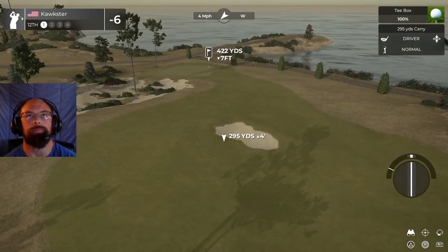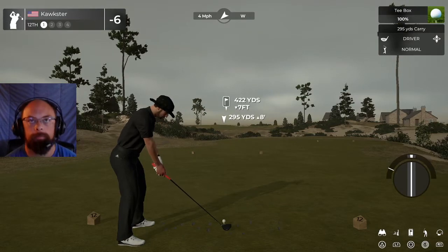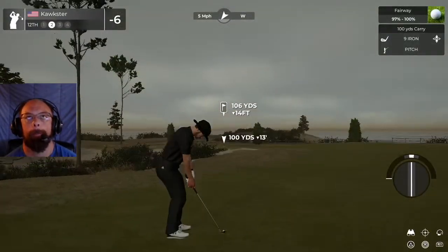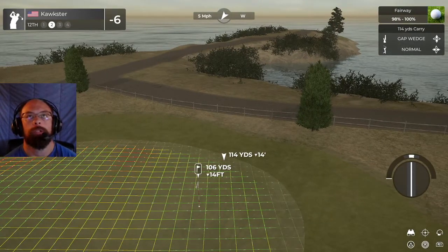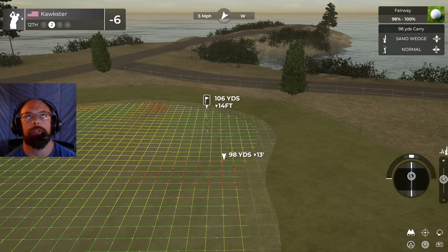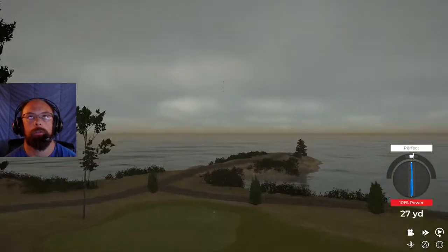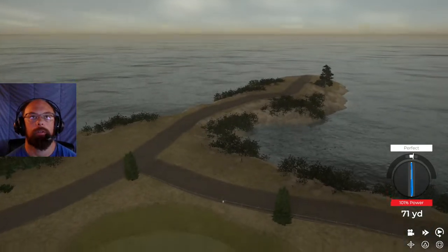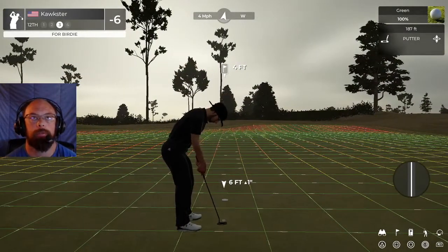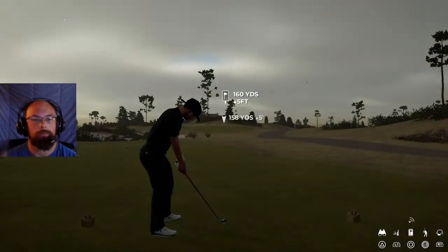Hole number 12 — nice well-placed bunker right in the middle of the fairway, just drives people nuts. I love it. Hit a little black fast but we should be good up on top of this hill. About 105 left, down 14, with slope going towards the hole. I de-loft this just a little bit — this should sit down once it gets towards the hole. I do strike a perfect and we are golden right there. That was beautiful — another tap-in for a birdie. That's three in a row!